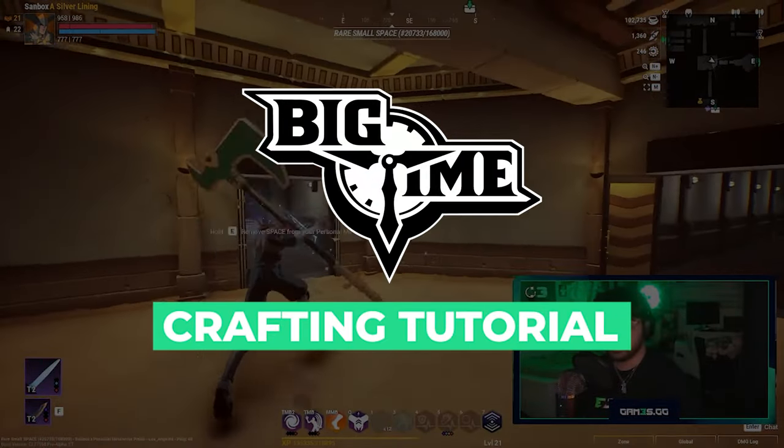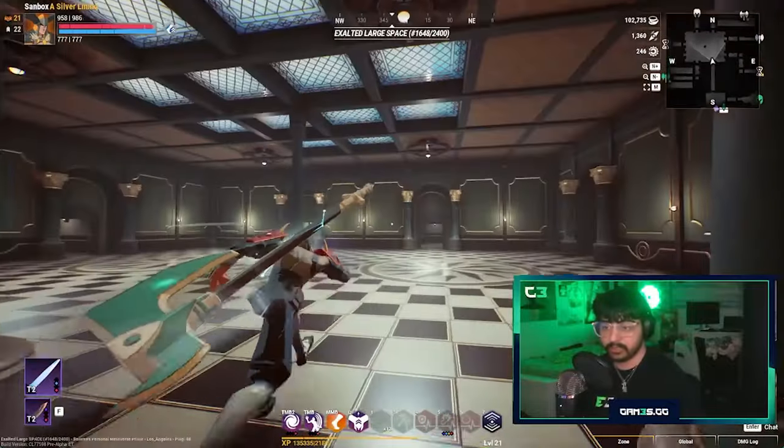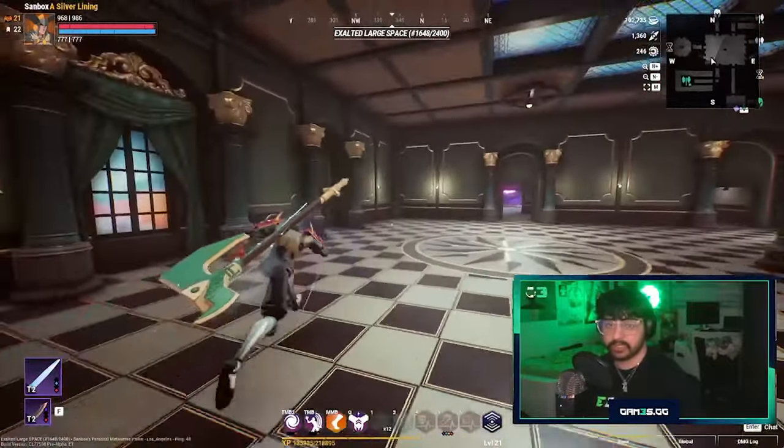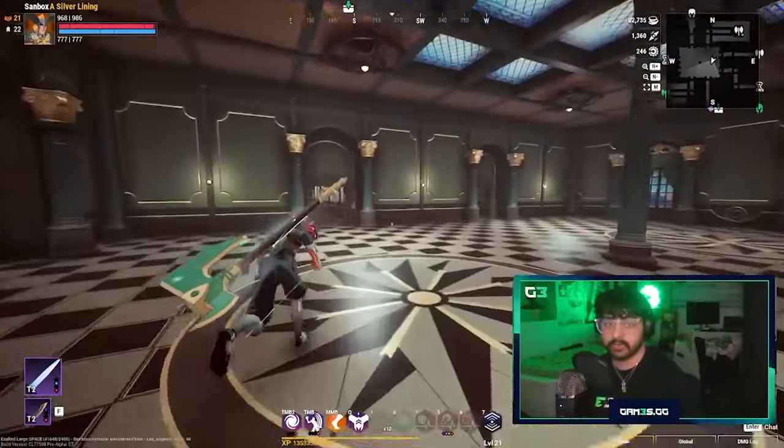We can take a look at all the different stuff within the space we currently have. From here we go into a larger space that is connected to a bunch of different time wardens, forges, and armories.